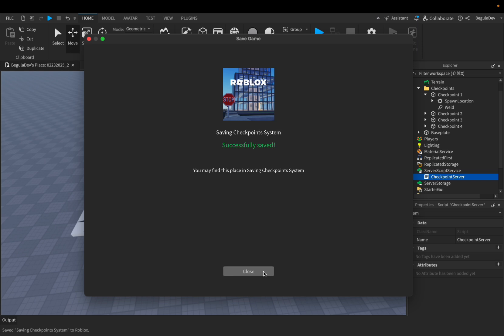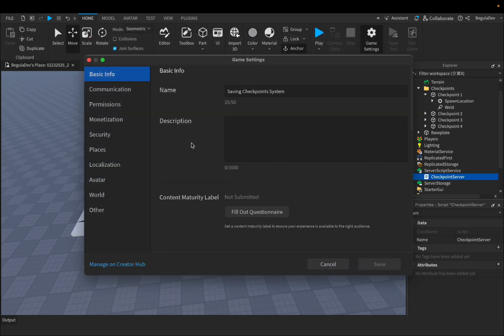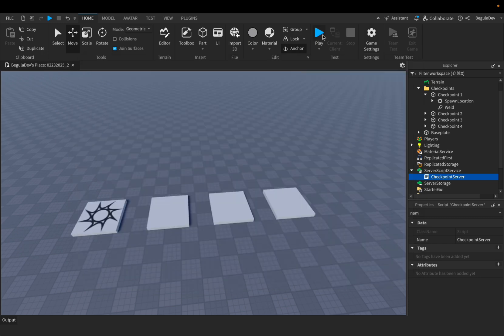Let's disable Team Create because we don't need it and let's save. After it's saved, hit the close button and we have to go again into Game Settings. Now we have to go to Security and enable Studio Access to API Services. Now let's hit the play button.